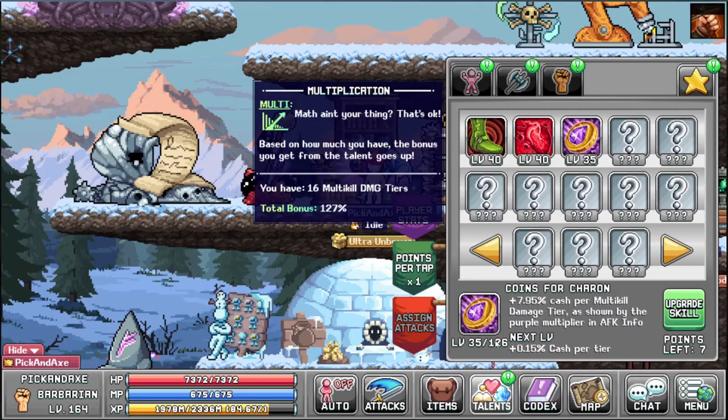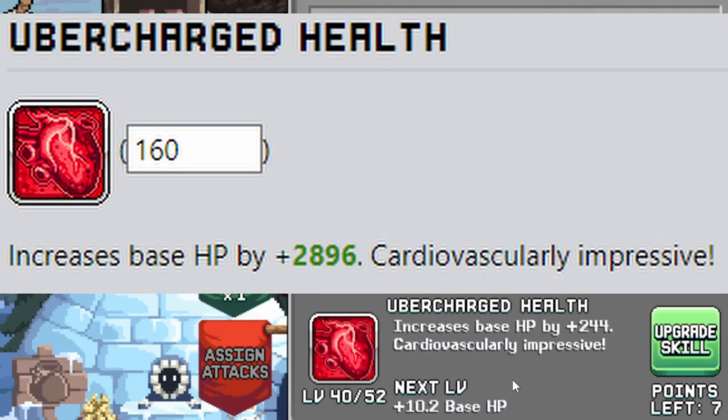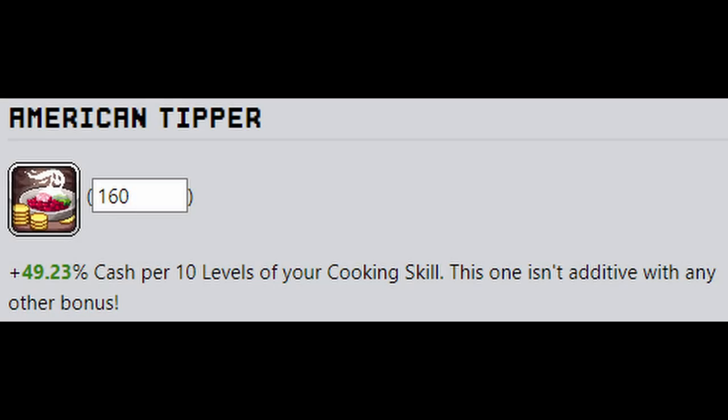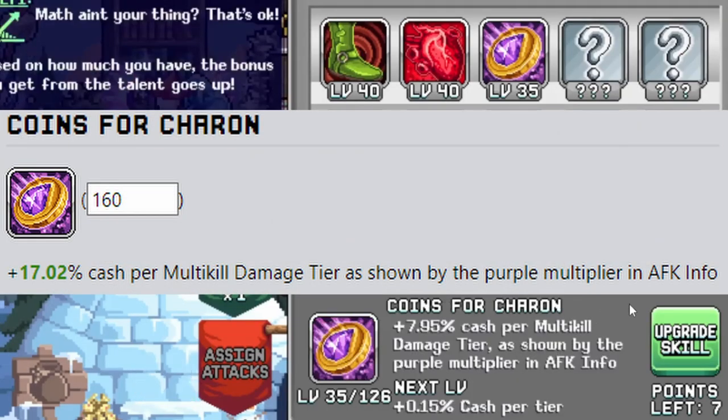These are not things you normally max out. Tiptoe Quickness gives you movement speed if you're under 200% speed, otherwise you get accuracy. Ubersurge Health gives you base HP. The two skills I don't have yet are: American Tipper — more cash per 10 levels of your cooking skill, this one isn't additive with any other bonus; Over Accurate Crit — more crit chance for every power of 10 accuracy above 100% hit chance; and Coins for Sharon — gives you cash per multi-kill damage tier, as shown by the purple multiplier in AFK info.